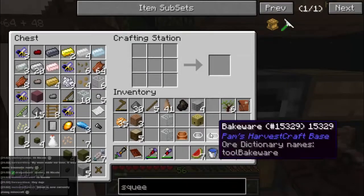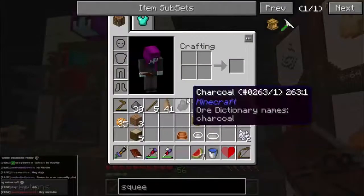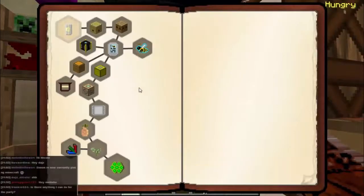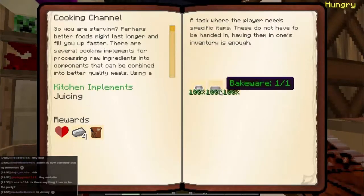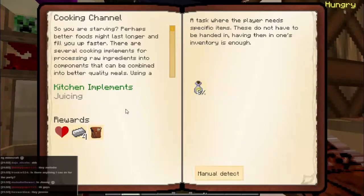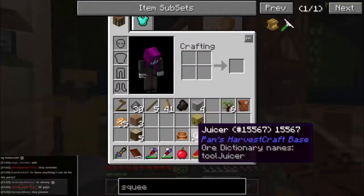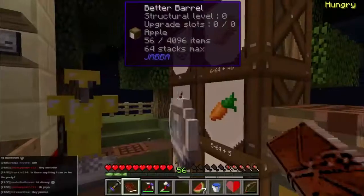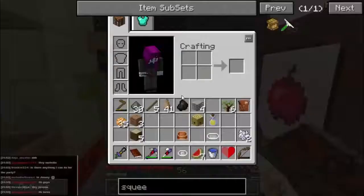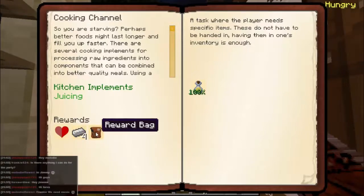There we go - bakeware sorted out. We'll put that away and that means we can do another quest. House kitchen quest - open, that quest is done. And juicing - need to make some apple juice. Well we know how to do that. Apparently we also know how to fire the juicer across the room! So that's done - claim the reward: four iron, half a heart, and a reward bag. Very nice, and that leads to this one which is more of the same - I'll come back to that.